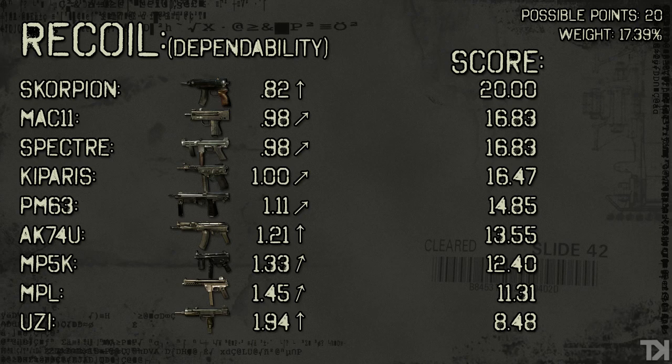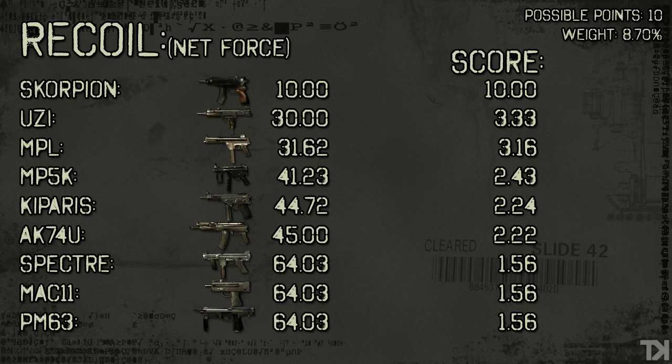Let's move on to Net Force. I know the Uzi was on the bottom of dependability and is near the top on Net Force, but as I've said in the first couple videos, Net Force is just not a 100% accurate way to measure what I'm trying to measure here. It's the best I could do in a bad system as far as recoil is concerned, so don't put too much thought into it. All you really need to know about either recoil stat is that the Scorpion is a bad son of a bitch — and all the other guns are pretty close, actually. You can see on the score that the Scorpion just blows everything out of the water again.